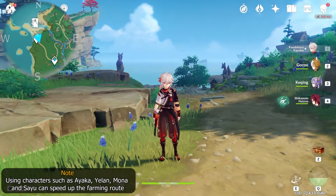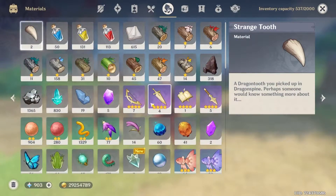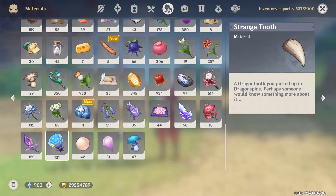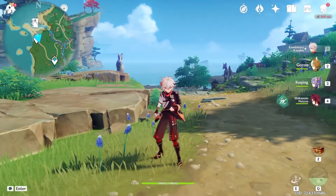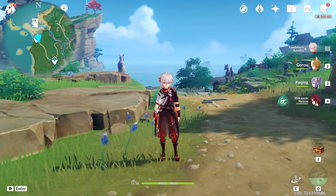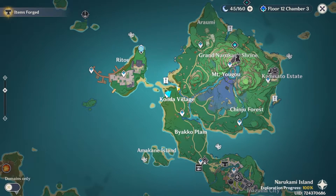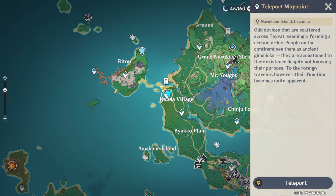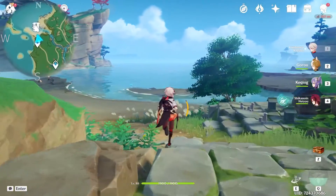Hey guys, in this video I'll be showing you a fast and efficient route for farming the local specialty Sea Ganoderma, which can be used by both Kazuha and Yemiko to ascend them. First off, we're gonna start back at the village. We're gonna head north and pick up five Sea Ganoderma.